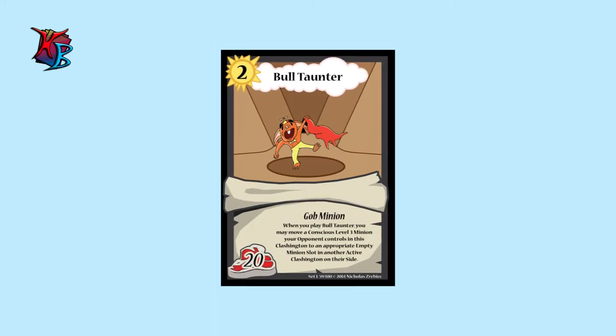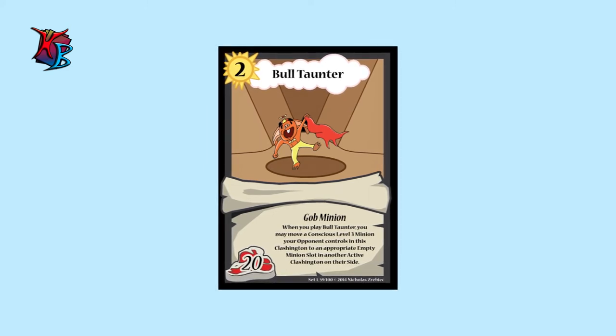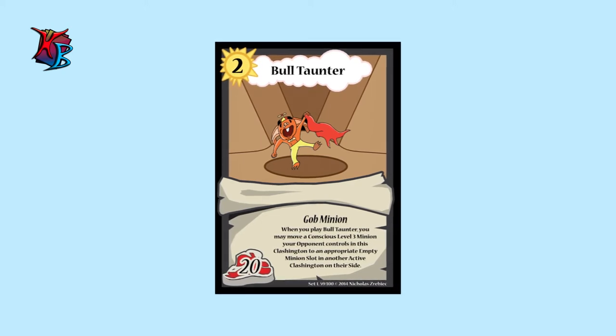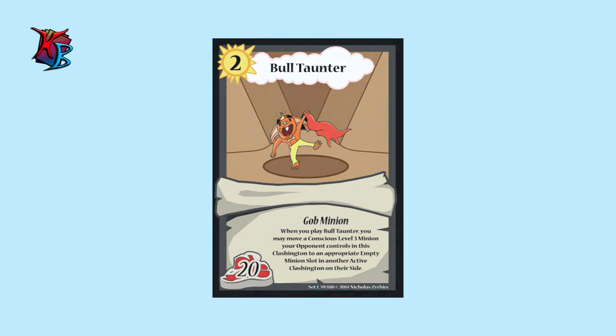At number two, we have Bullet Haunter. A level 2 god minion with 20 buffiness, Bullet Haunter is capable of moving an enemy level 3 minion into another Clashington. A great play prior to a clash, Bullet Haunter just may be the edge that you need — but remember, it doesn't get rid of the problem entirely.